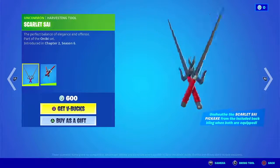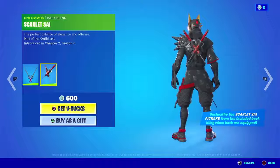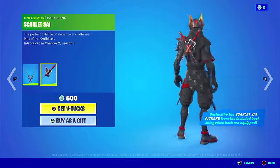Then we have the back bling for him, Scarlet Psy — the perfect balance of elegance and offense. You can also use this as a back bling, so when you use the back bling and the pickaxe at the same time and pull out your pickaxe, the back bling will take out the sword.